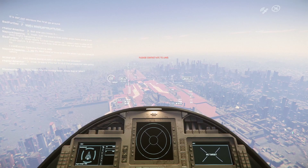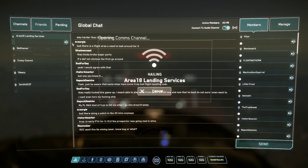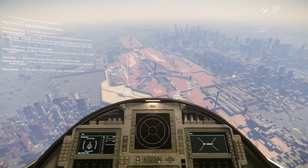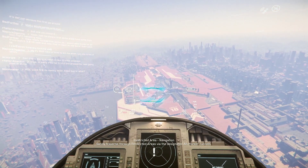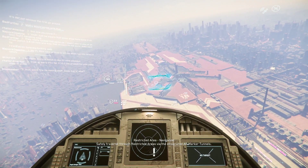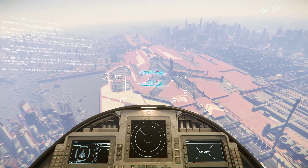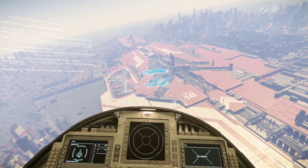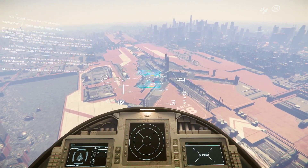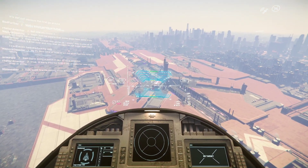You see how it says 'contact to land' — as soon as that happens we're gonna comm Area 18. They say 'please proceed to sign,' so we have an assigned landing pad. You see these blue things — I forget what they're actually called — make sure you're lined up with them. They're gonna kind of move away from us, but there we go, they stopped. You want to be in the center.